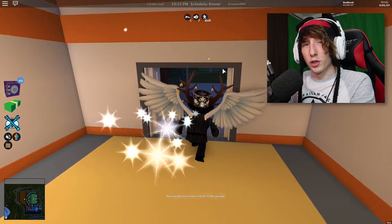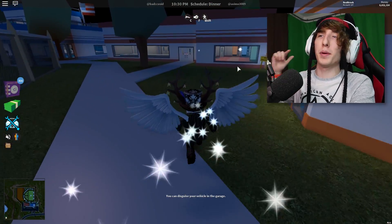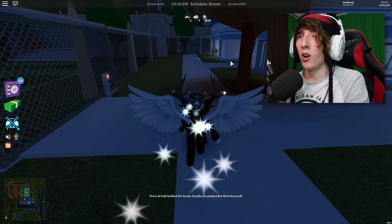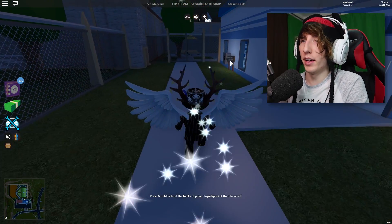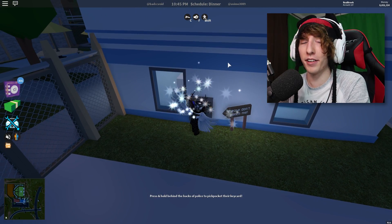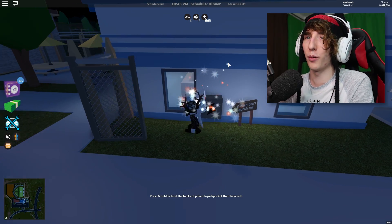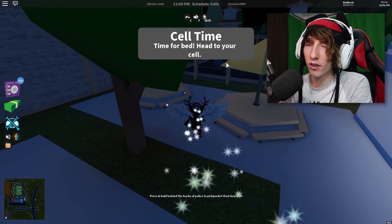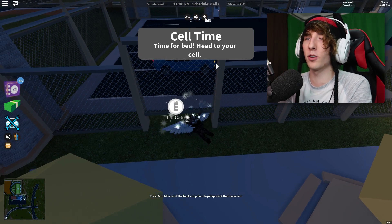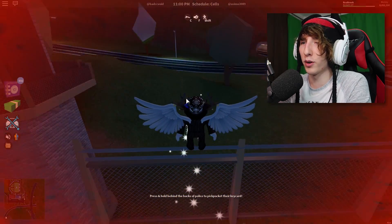So basically, a route is something you just do over and over again to get money. The first thing you want to do when you spawn into the game is break out of the prison. I'm in a VIP server right now, and that's how I recommend doing this — that way you don't have to worry about cops or getting arrested. Use your own VIP server or a friend's, whatever the case may be.